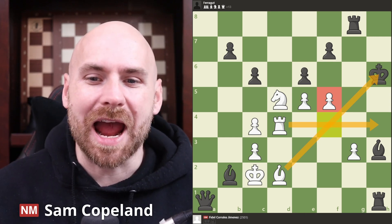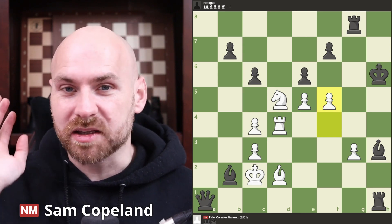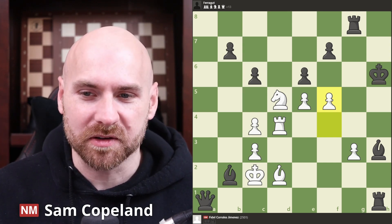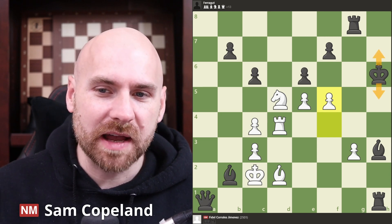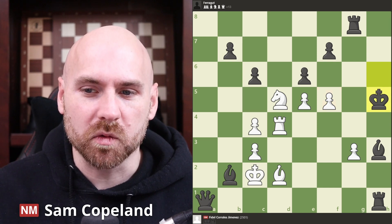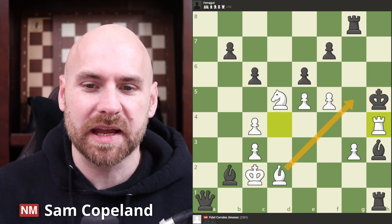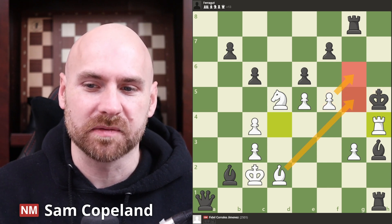So here, after f5 check, what is black to play? We're going to basically look at all the options — they all feature nice patterns. If the king goes to h5 or h7, basically staying on the h-file, then we have rook to h4 checkmate, the rook covering the h-file, and the bishop and the pawn covering those g-file squares.